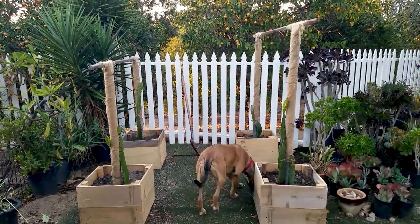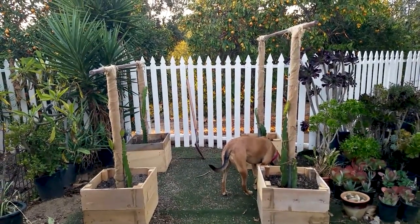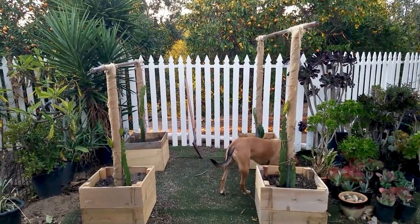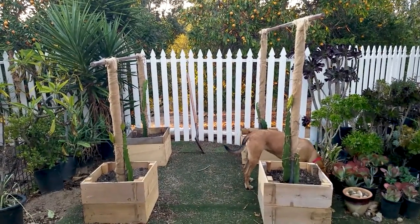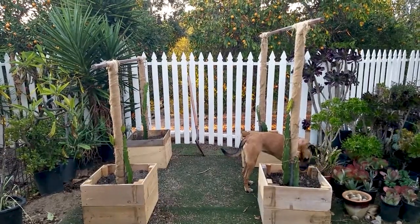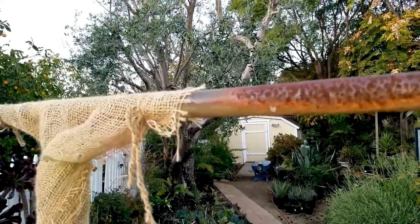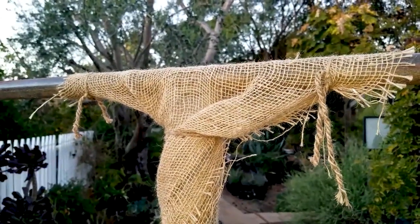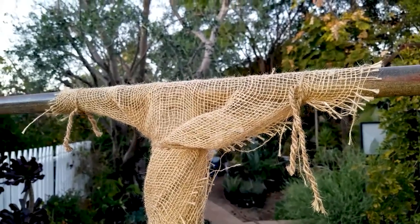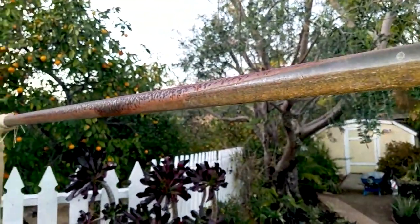We repurposed some uneven bars my stepdad had made for the kids that they don't really use anymore. Basically two poles in the ground that weren't being used — we transitioned them into a dragon fruit trellis system. It does get really hot here in Escondido, so since this is a metal trellis we're going to wrap it with burlap, which will help the dragon fruit climb the trellis and also minimize some of that heat in the summertime.